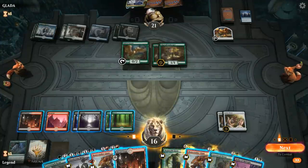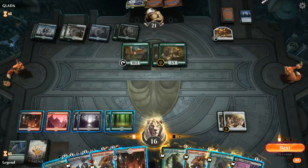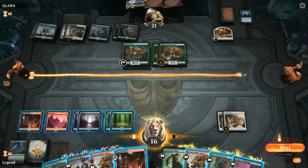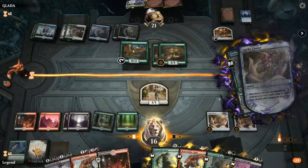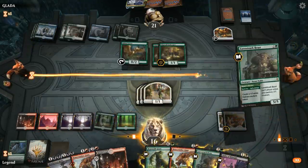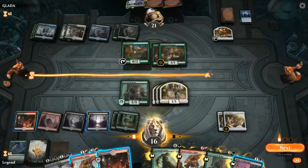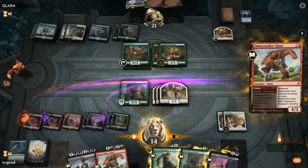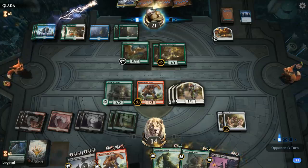We have seven mana — could just cast a Beanstalk Giant. Bonecrusher could kill all the opponent's creatures but I don't really care about a couple 1/1s. Casting Beanstalk Giant seems fine, or I can make three tokens and play a Beast. I could also play Bonecrusher — it applies a bit more pressure. I don't want to lose too much life especially with Murderous Rider and double Clover. If they play big threats, I've got Murderous Rider to clean that up.